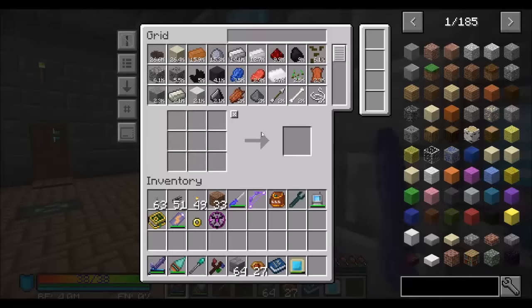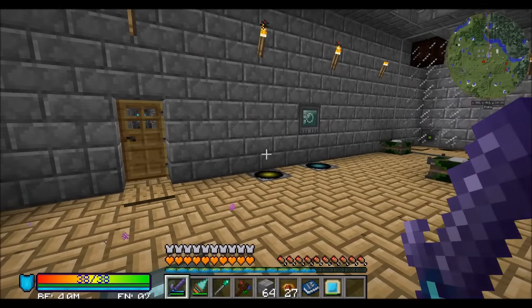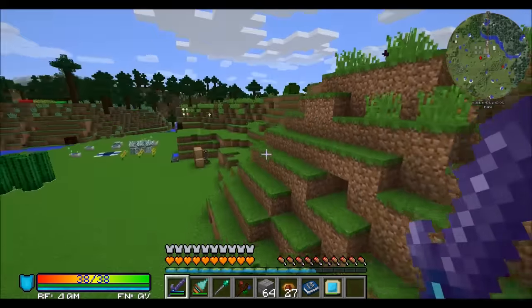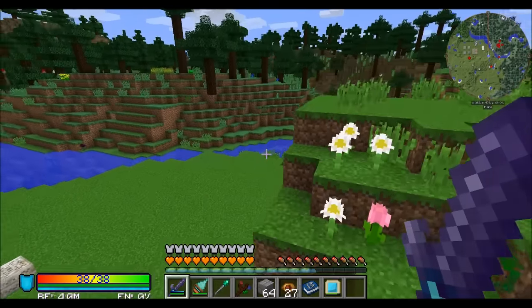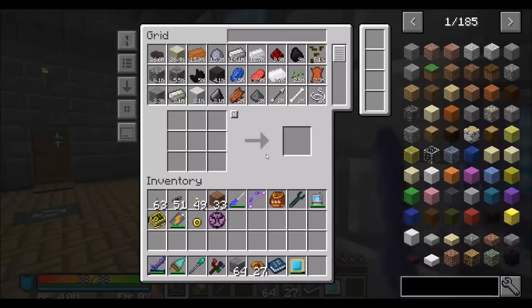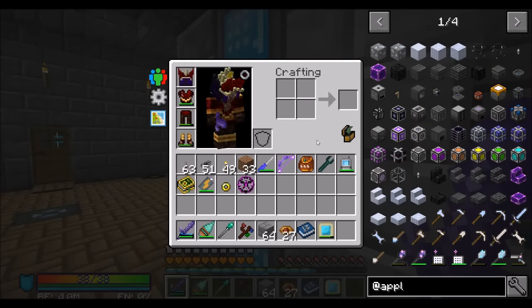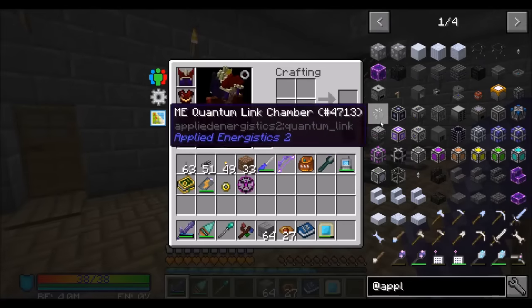One of the things it's going to require is a mod that we haven't played with yet, and there's a pretty good reason we haven't touched that mod — it's because it is very similar to another mod that we've based pretty much our entire item storage system on. That's right, today we're going to get a little bit into Applied Energistics. Applied Energistics 2 was the precursor to systems like Refined Storage. In fact, Refined Storage was based off of Applied Energistics 1.